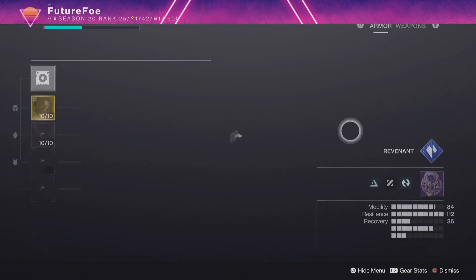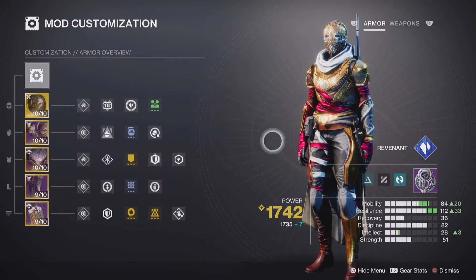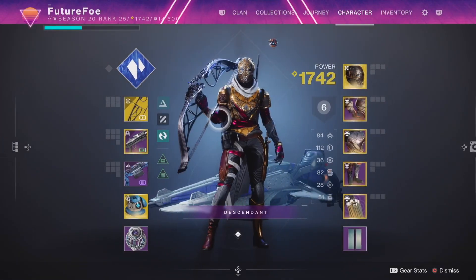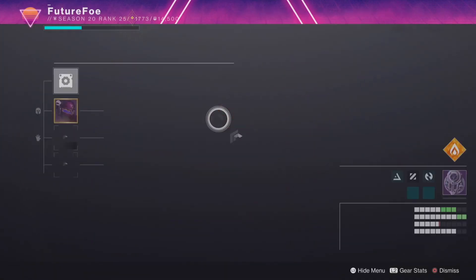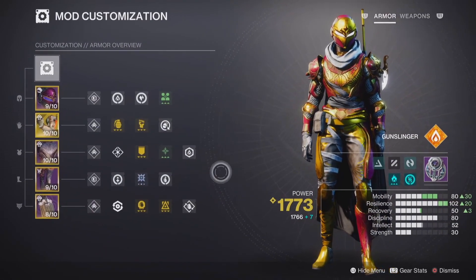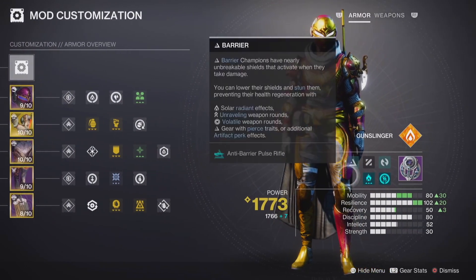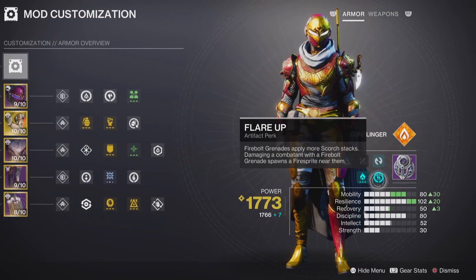Moving on to the mod customization screen — this might very much look like the appearance editor screen, and if it does then congratulations, you already know how to use this menu. It pairs really well with the new loadout system. You can quickly swap to your loadout, head over to the mod customization screen, double check all of your mods, champions, and artifact unlocks, and just jump right into gameplay without having to jump between a million different screens.